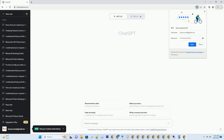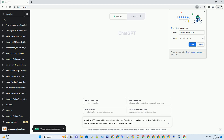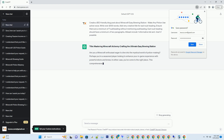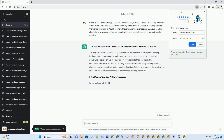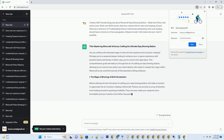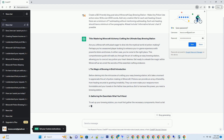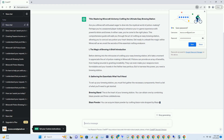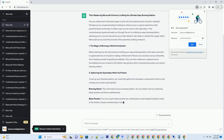You can download this unique blog post text file from the description below and use it on your site. Title: Mastering Minecraft Alchemy — Crafting the Ultimate Easy Brewing Station. Are you a Minecraft enthusiast eager to dive into the mystical world of potion making? Get ready to unleash the magic within Minecraft as we unveil the secrets of this essential crafting endeavor.